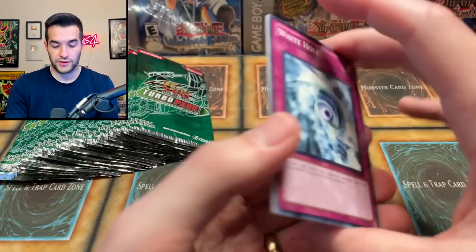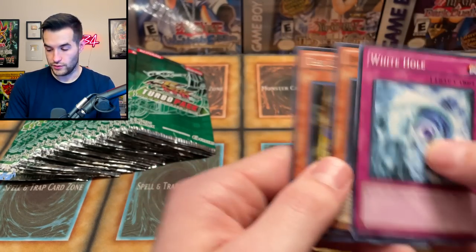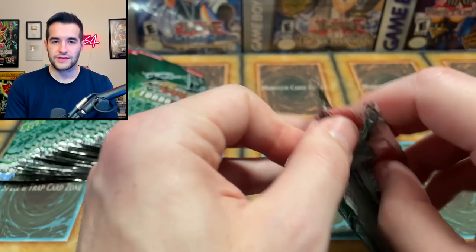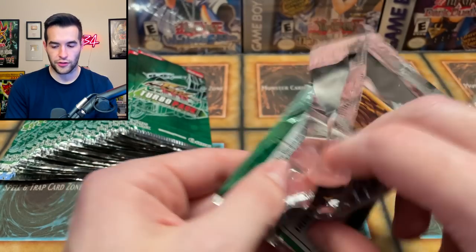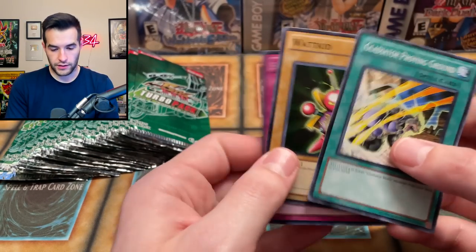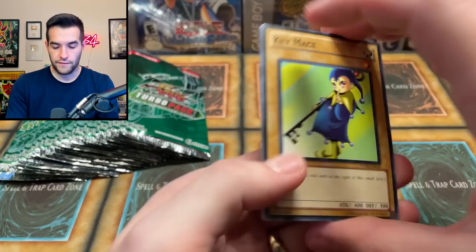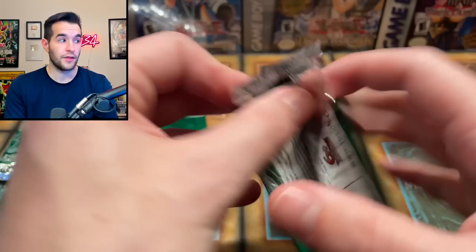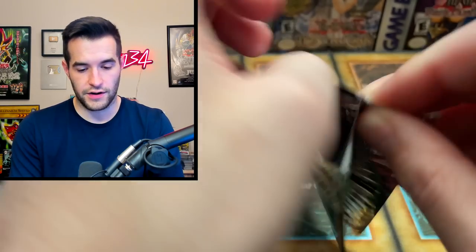But we can still redeem ourselves — there's still time. End of Anubis. Does this skull have a scar? Okay it doesn't — nice. Still got a lot of packs left. The foils seem to be grouping together — feels like we pull three or four in a row. Key Mace, Bark of Dark Ruler with the Mokey Mokey. King of Skull Servant, Advanced Ritual Art. Come on — let's get one more Trag. I'm super happy with this box.